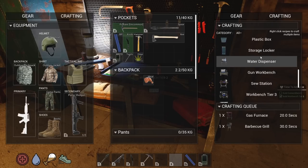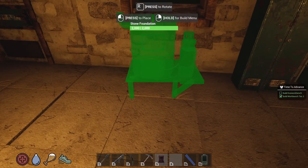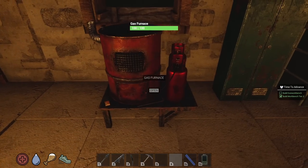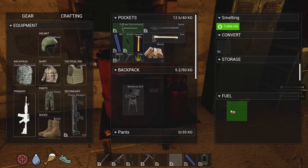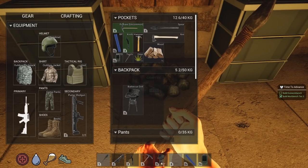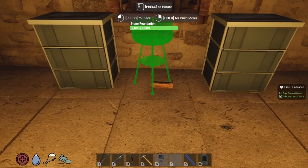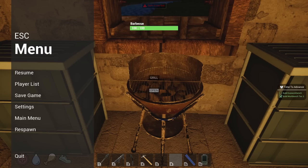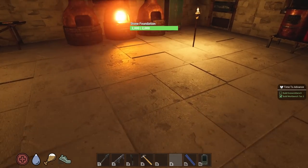Let's put the gas furnace down — I'll place it right here for now. I'm guessing I have to put a propane tank in the fuel slot. Let's see if wood goes in there — nope, that's what I thought. I'll put the barbecue grill down as well. Picking up the old furnace, placing the grill. Looks nice — uses wood for fuel. I'll just make another propane tank and see if I can get the gas furnace going.